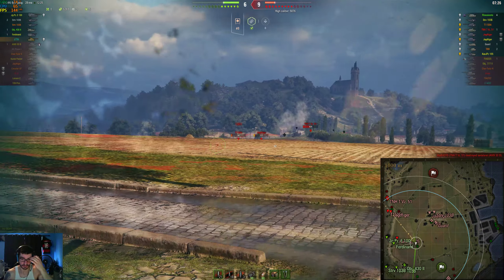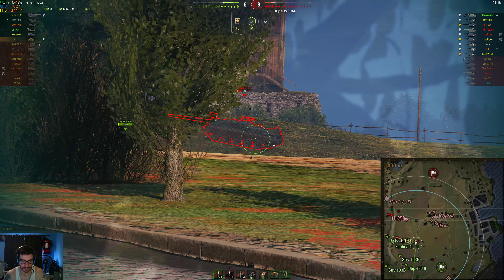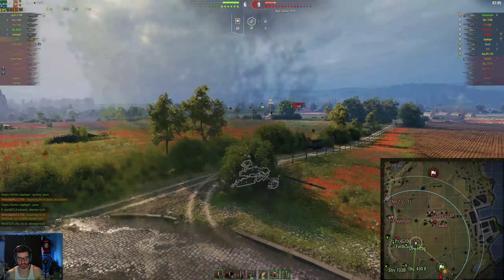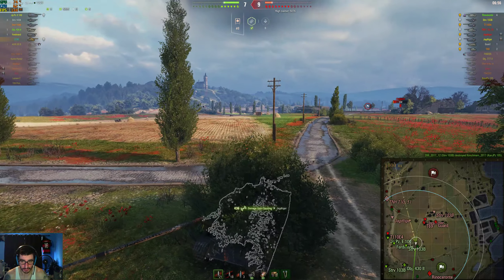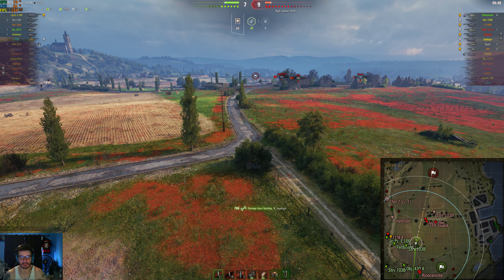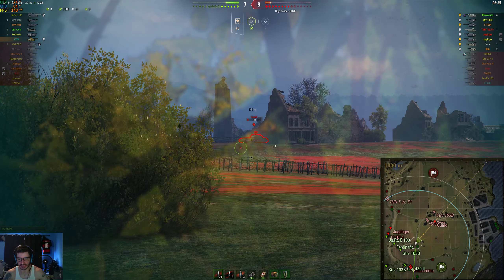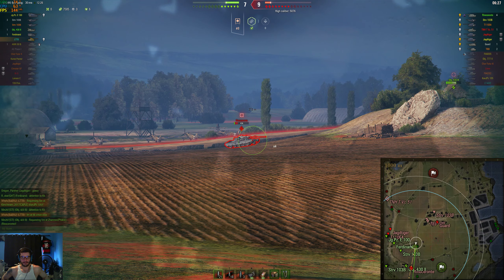Sometimes it gets to a point where as a light tank you have to start doing damage in order for your team to pull it back. Luckily that wasn't the case in this game. There are a lot of times where you'll hear me say I really got to start getting involved and dishing out some damage — because if I don't, we're going to lose. That becomes difficult because you can't spot as well when you're shooting, since you have to keep going solid bush. The Rhino is pushing — obviously we didn't spot him, he's really far through the bushes — but we have vision on the Jagdtiger, the T69, and the Guard. We're just trying to give our team as much vision as possible. We have more than two times the HP, so we can pull this off easily as long as we have the advantage from spotting. We're at 7,500 spotting damage.